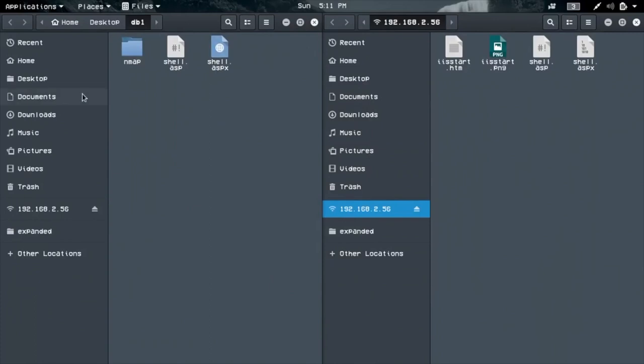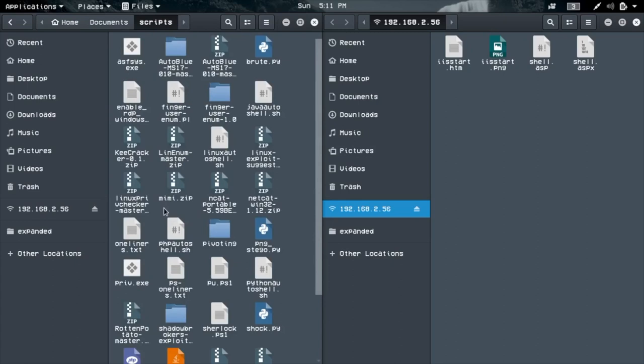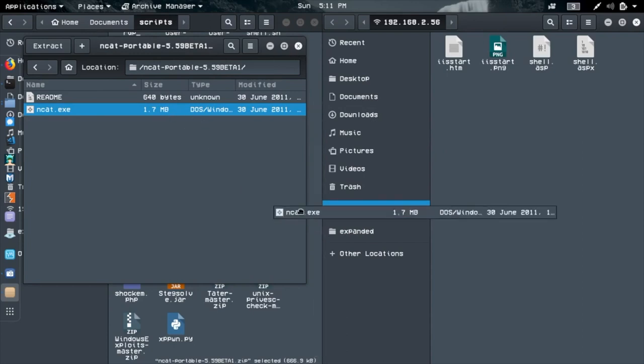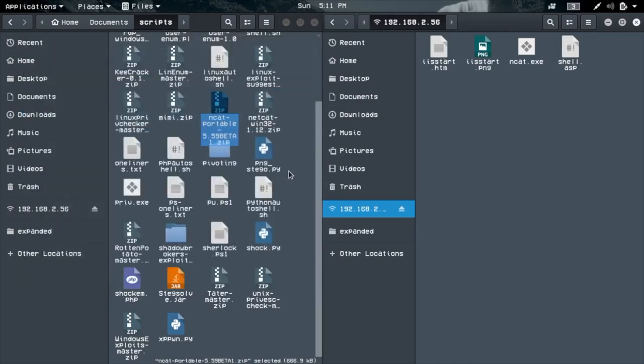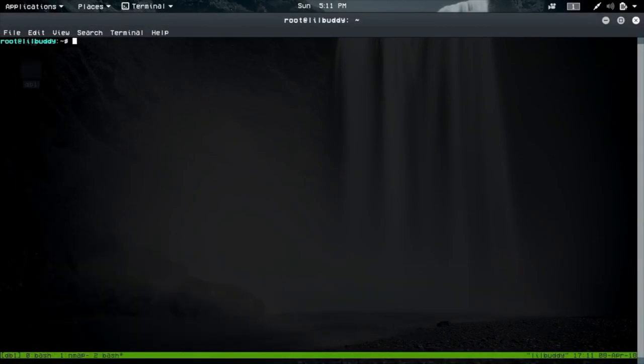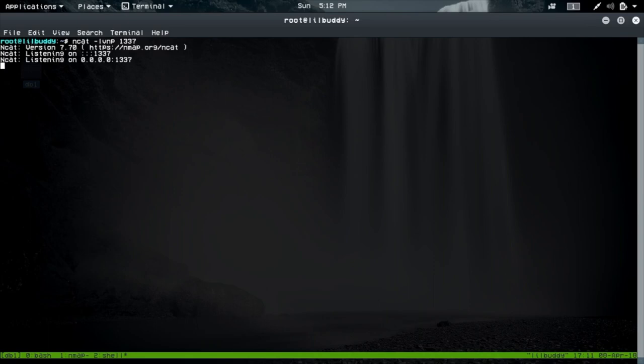Now let's upgrade to a proper shell. I've got a scripts directory with a netcat portable Windows binary. We'll drop that on the box via FTP — no need for PowerShell commands since anonymous FTP is already available. Netcat is now on the machine. Let's start a listener: netcat with SSL enabled, listening on port 1337.